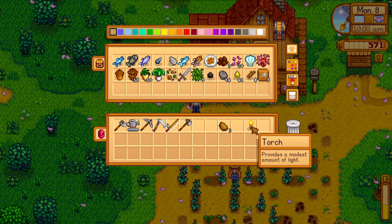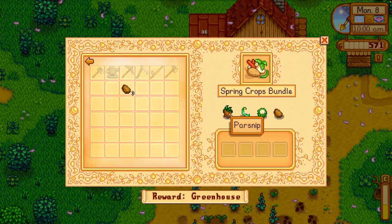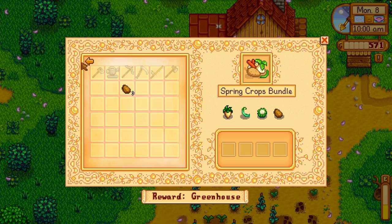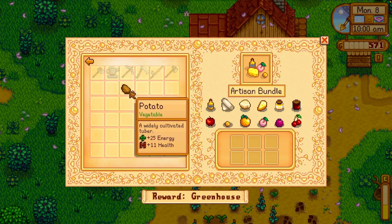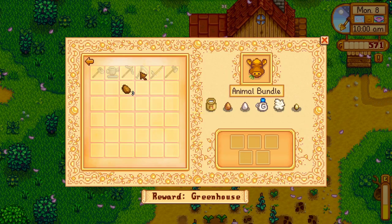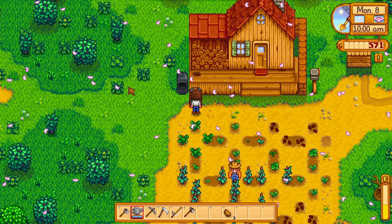I don't have much wood. Spring bundle: parsnip, potato, cauliflower, and green beans. I need to plant more parsnips. I don't think I can put it in there from here — I wish you could, that'd be very convenient.